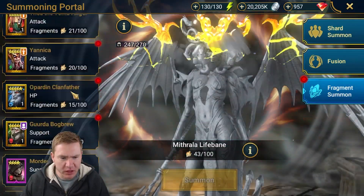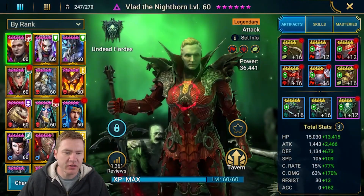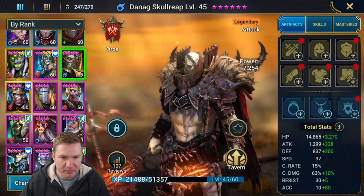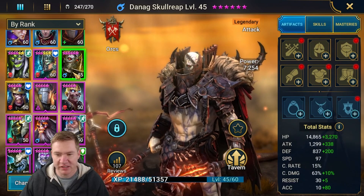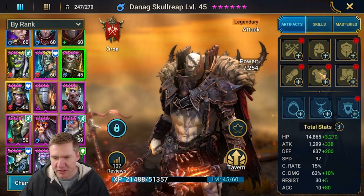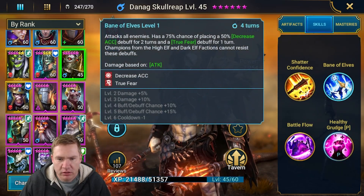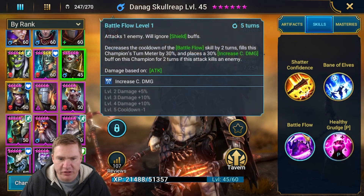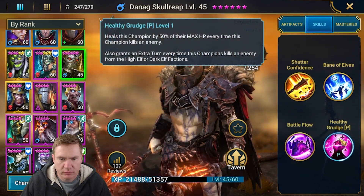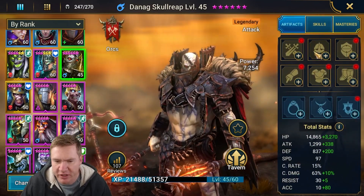We don't have anybody waiting — okay, so we got him. By him I mean Danig — I don't know how to say his name. We got him six-starred and he's on his way up. Haven't put any books in him yet or anything. We want him to have accuracy, and we want him to do damage — just standard accurate damage dealer, I think.